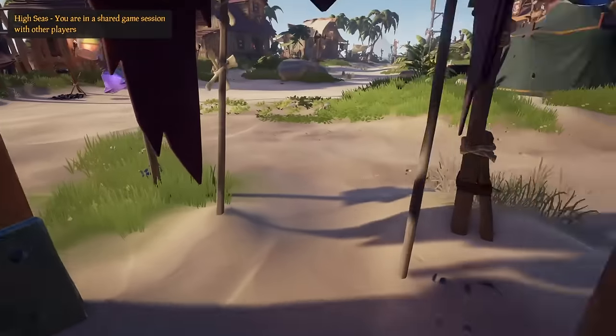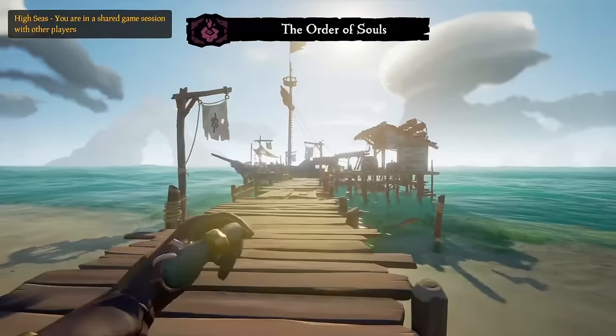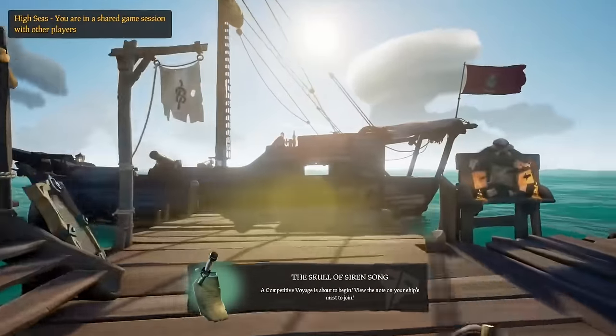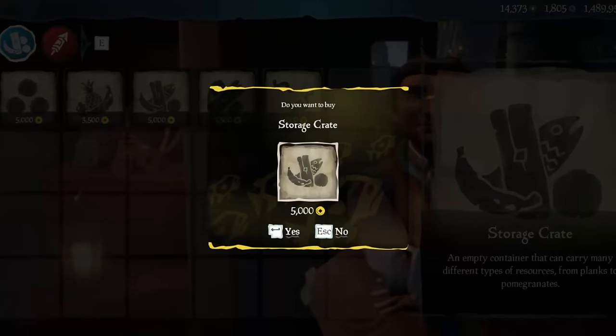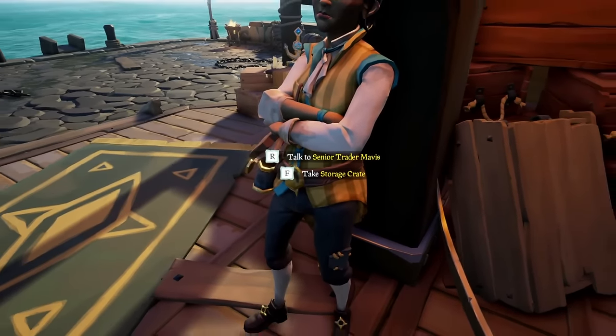First thing you're going to want to do is go ahead and raise the Order of Souls Emissary Flag. If you do not have this unlocked yet, you will need to reach level 15 in the Order of Souls before attempting this method. You are then going to want to go ahead and purchase a storage crate from the Merchant Alliance. This will give you a little bit of emissary reputation to get to grade 5 quicker.